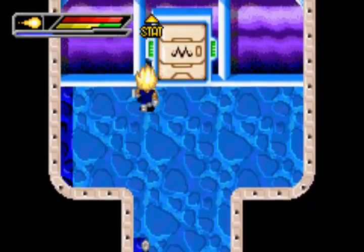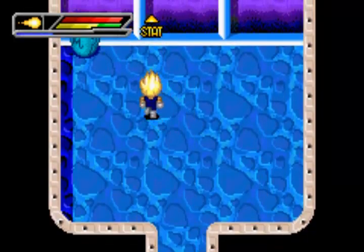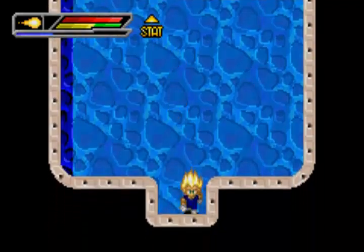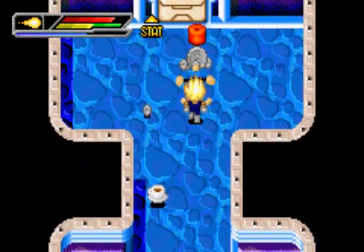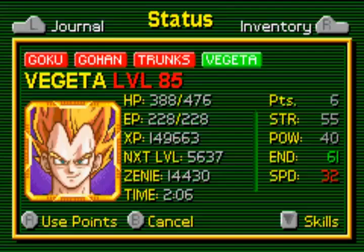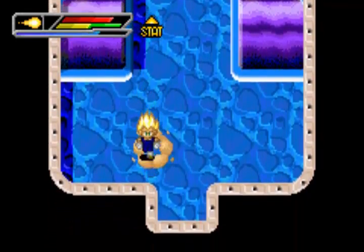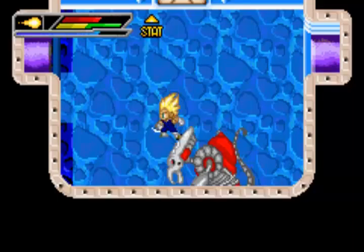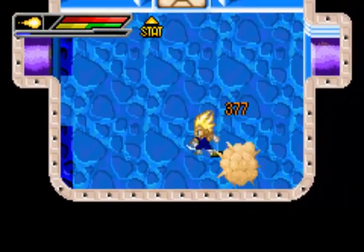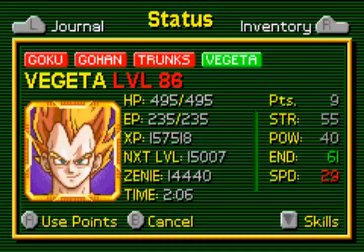If you want to grind, grind in here — that's all I have to say. Got a switch — very nice, a switch, it'll do us good. Two ten armbands! Our speed's down to 29, though. But Super Saiyan speeds things up if you haven't noticed — we go best with the Super Saiyan, which is really nice honestly. What level's Gohan? I do want to train him. 89 — he doesn't need training.